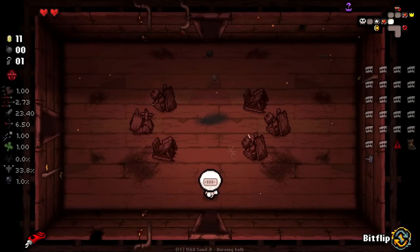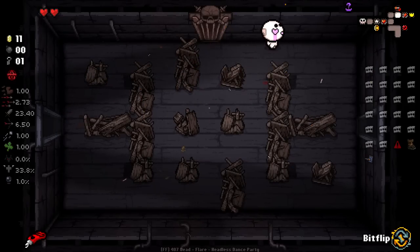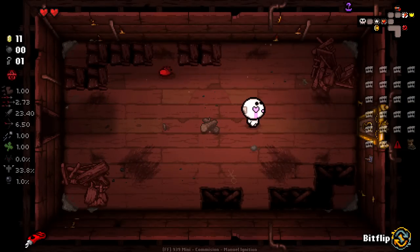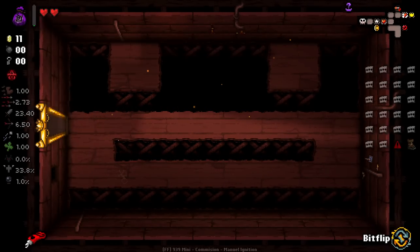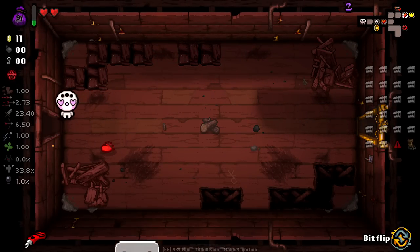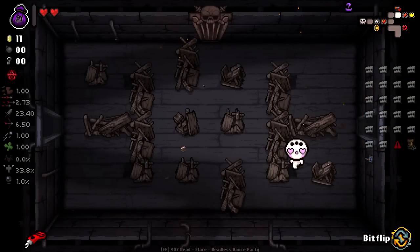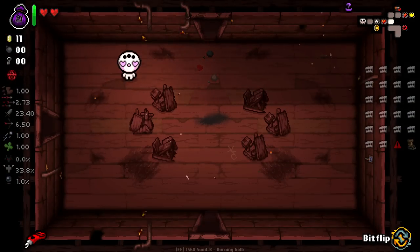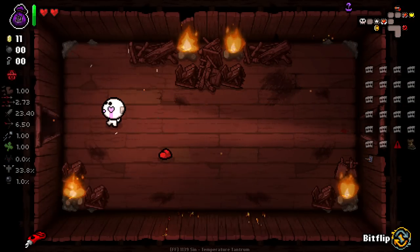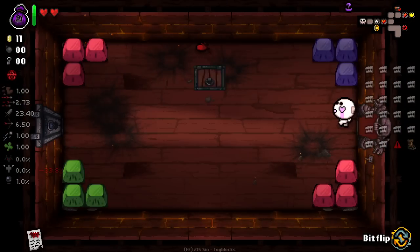There's the key. This run is wild - this run's gonna get real crazy real fast. Our damage is gonna scale up probably into the hundreds by the end of the game. We got the Bottomless Bag: upon use, gain invincibility, hold up the bag and suck up all nearby projectiles for seconds, then holding shoot releases the sucked projectiles as homing tears. That's pretty good. We should see the trinket get removed from us eventually, but we're gonna be having a lot of damage on this run.